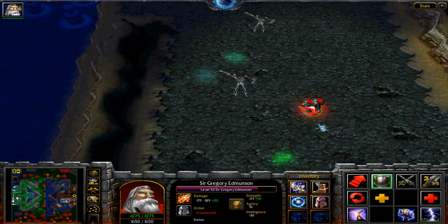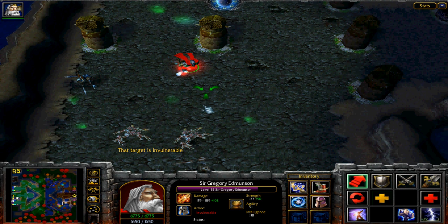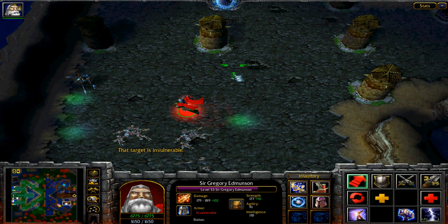Today I'm going to teach you how to use the Sir Gregory Edmundson bug in Horders of the Alliance. It works in every single version — because Wooj is an incompetent fuck, it's been in every single version. The only reason it's not widely spread is because it's pretty difficult to find out on your own, and it's somewhat difficult to do.